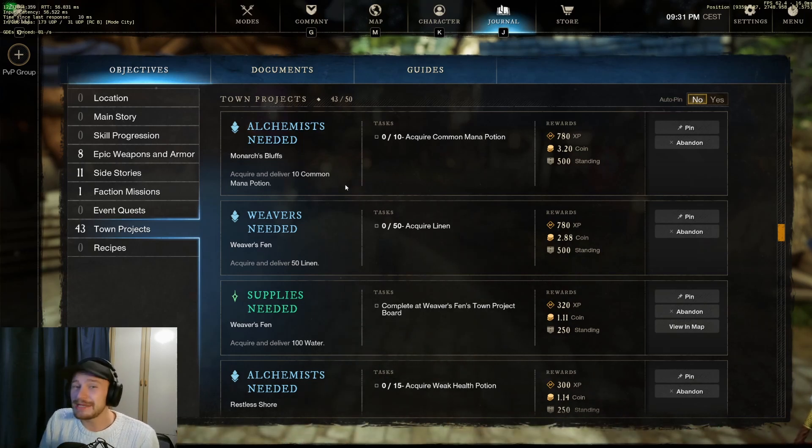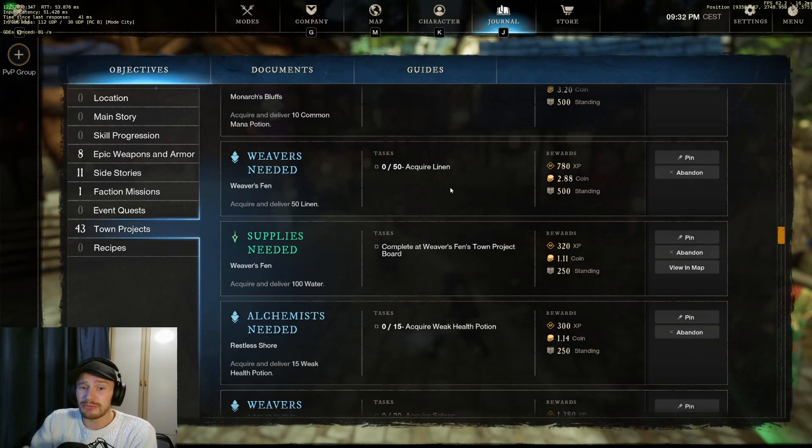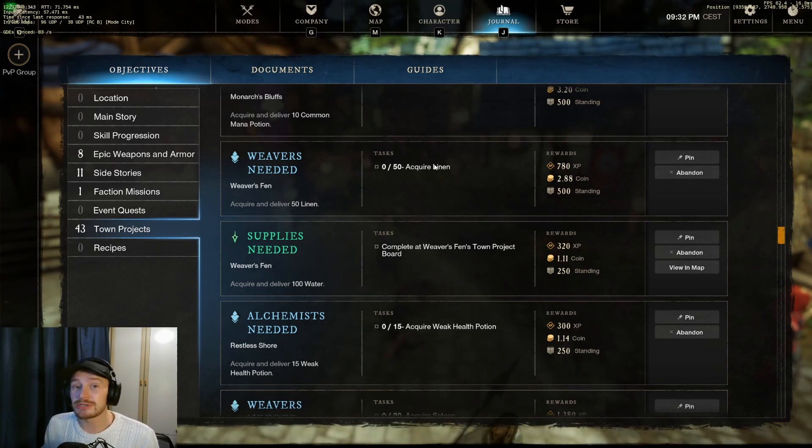Now, just because town boards have been nerfed in the revamped version, main quests and side quests are your best go-to option, but you do not want to ignore town board quests. You are going to want to be gathering as you go around the world — pretty much gather everything you physically can with the level and tools you have, keep going and continuously gathering, because this always provides additional XP as well as refining and crafting XP. Some of these quests are really easy — for example, common mana potions from mob drops or 50 linen can give you 780 XP.